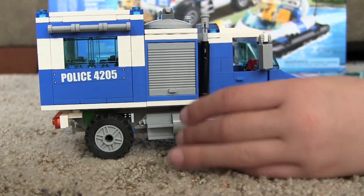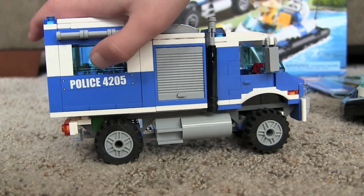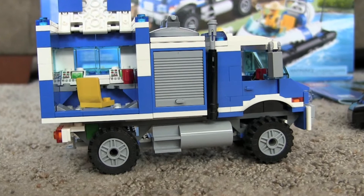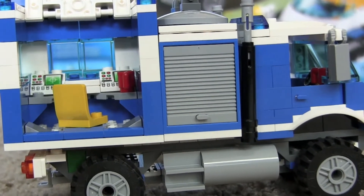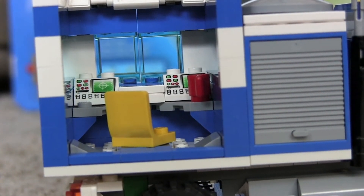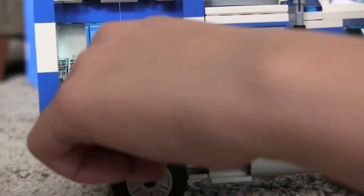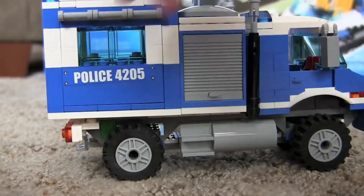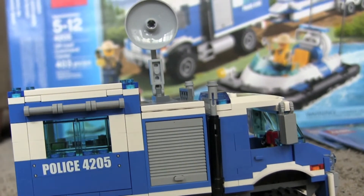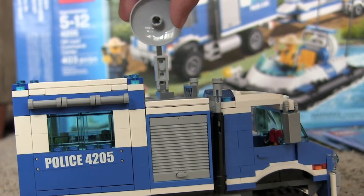This part goes up and you've got a box in there. Moving on, this part says 4205, which is probably its number. It opens up to a command center where they do all their stuff — there are two control panels, a keyboard, and a rotating chair.